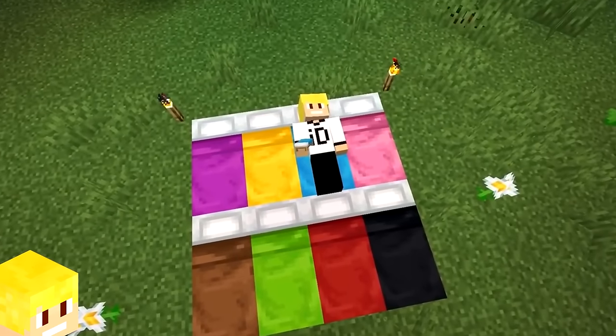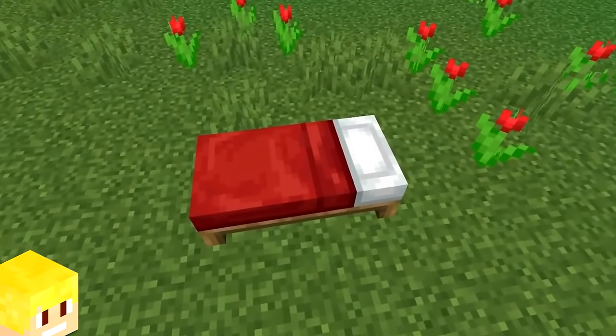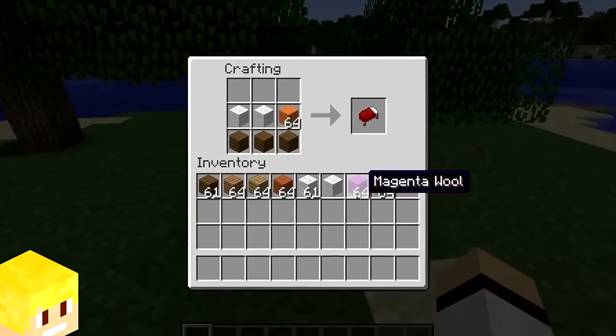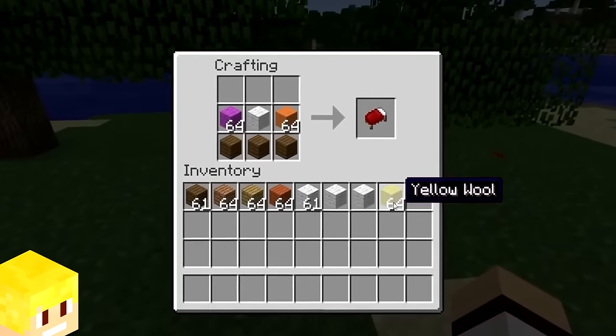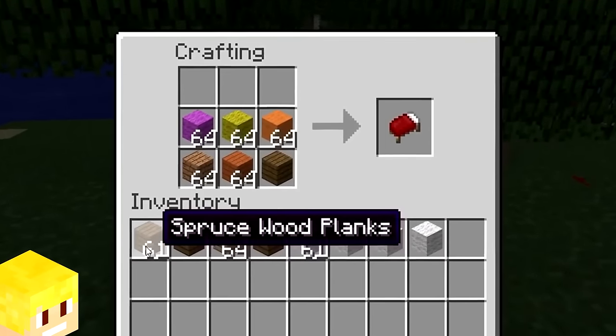Before colored beds were added into Minecraft in version 1.12, there were 3,456 different ways to craft a bed by using all of the wool and wooden plank combinations, which is insane.